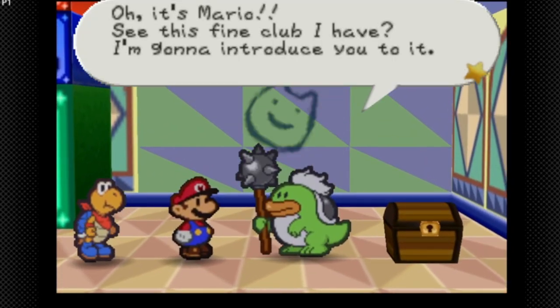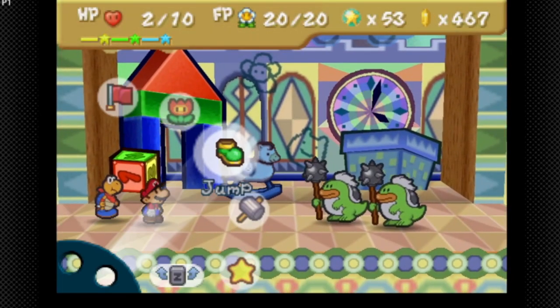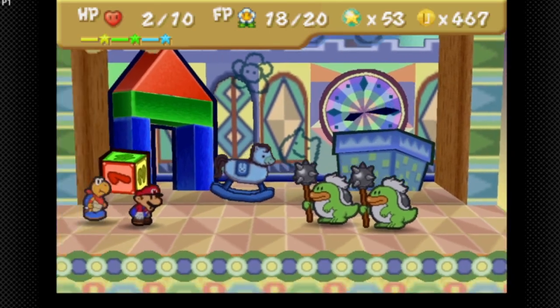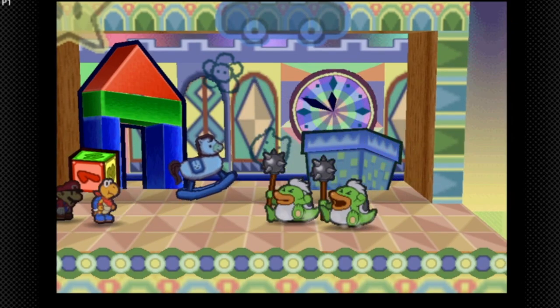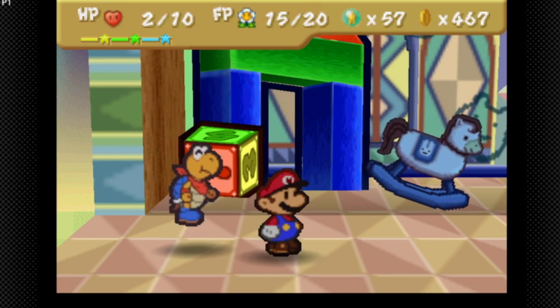'Oh, it's Mario! So this fine club — let me introduce you to the Wit Club, meet Mario!' We're just gonna lay down a Quake Hammer. No — one Power Shell will be enough to kill them. That gave us 4 star points.